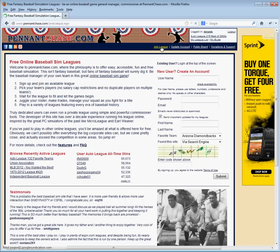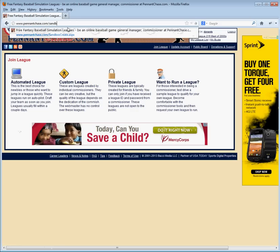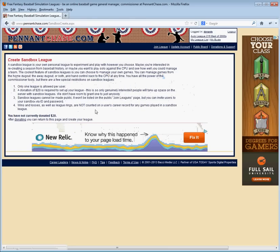When you go to the Join League page, what you're going to see — it's not there right now — but what you're going to see under these four options that you're all very familiar with, is an option on the bottom which allows you to create a Sandbox League. Now I'm already logged in as a user, and so you will have to have an account on Pennant Chase and be logged in, and what that's going to take you to is this page — the Create Sandbox League page.